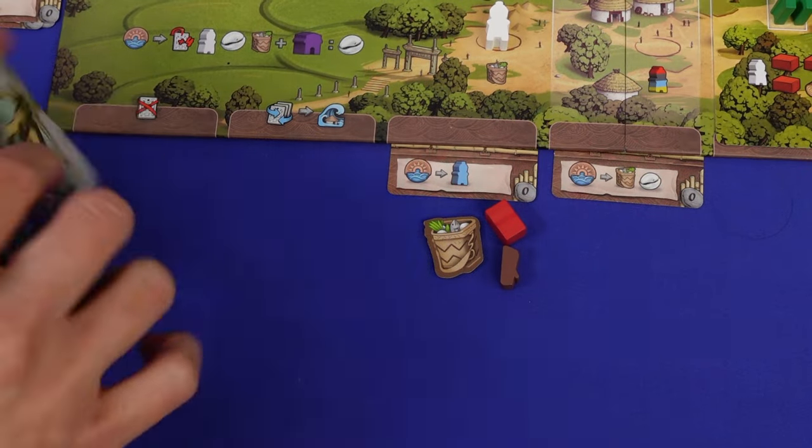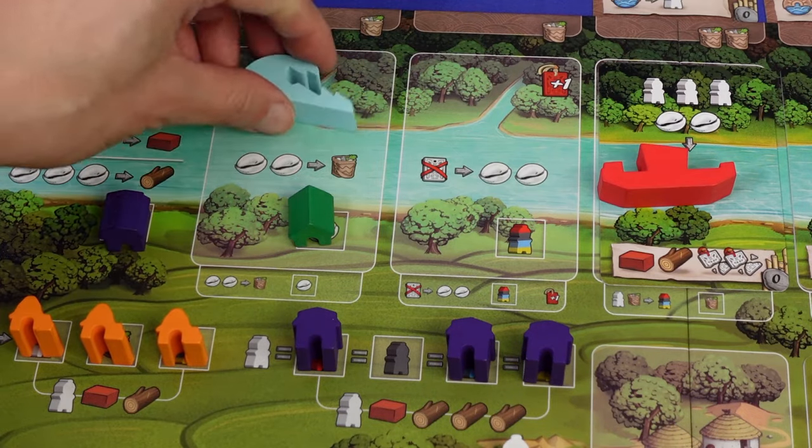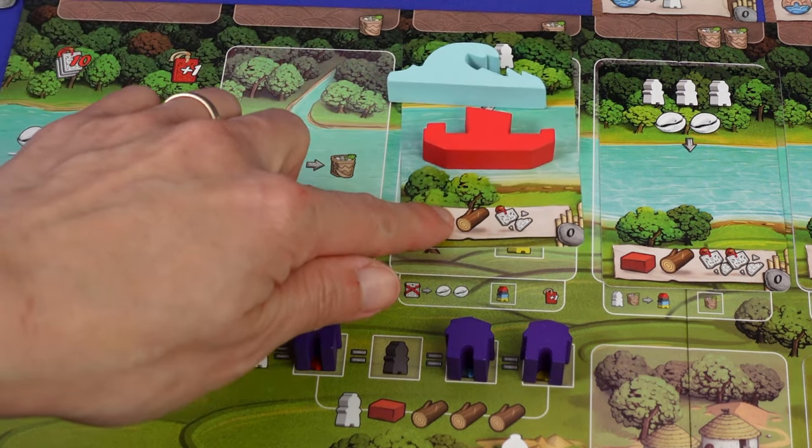Now every time you don't have cards in your deck, you have to shuffle your cards from the discard. And that's when the flood advances. If you still have unbuilt canals, you'll lose the game — it catches up with your board.